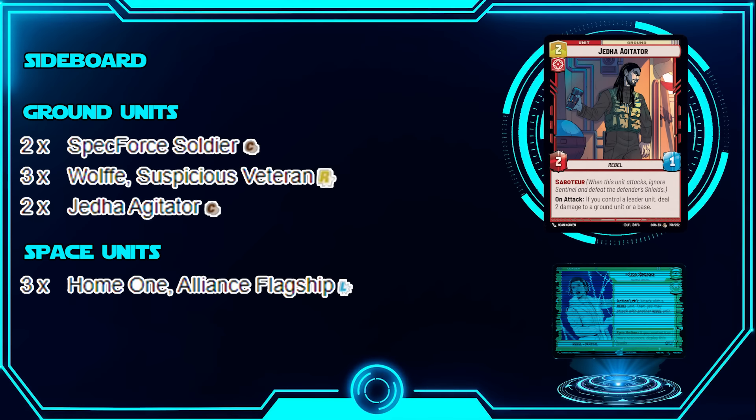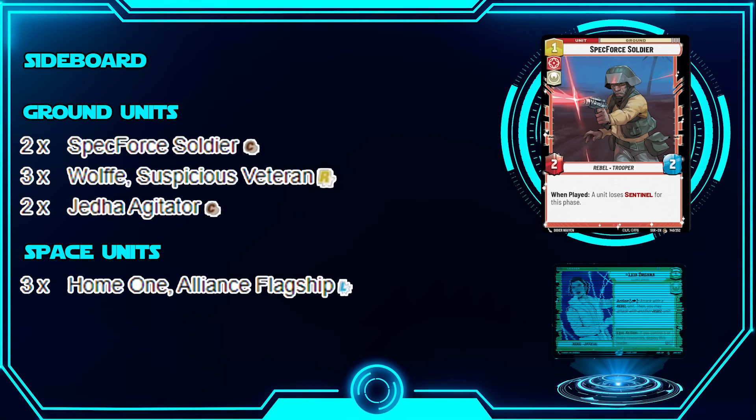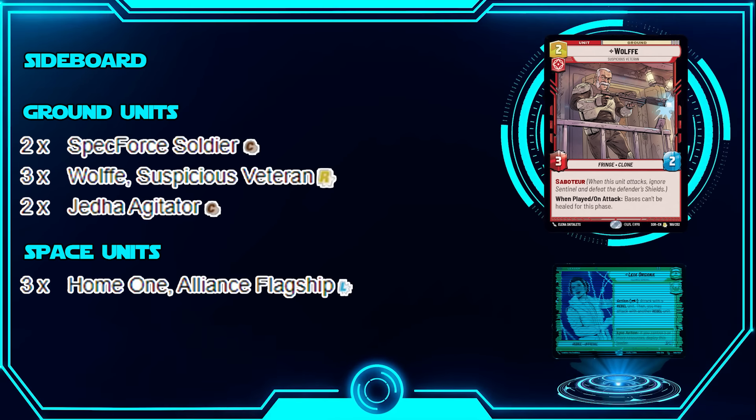When adjusting the sideboard, I'd probably take out Regional Sympathizers, some Bright Hopes if I don't need them, or some Metal Ceremonies if I'm playing against long games — those are the cards you look to cut when adding more Saboteurs into the deck for matchups with heavy Sentinels and mid-to-late game strategies.